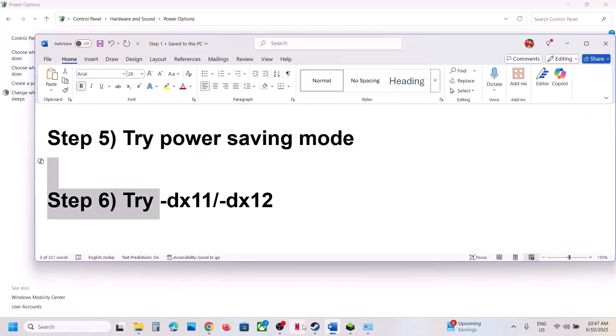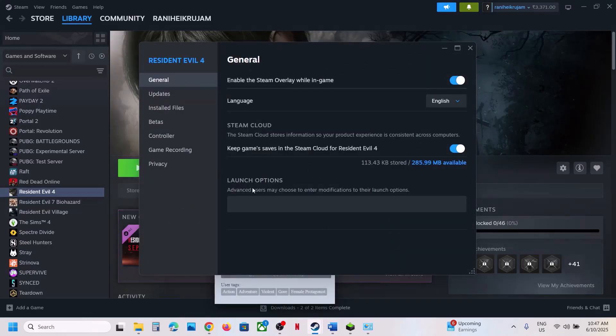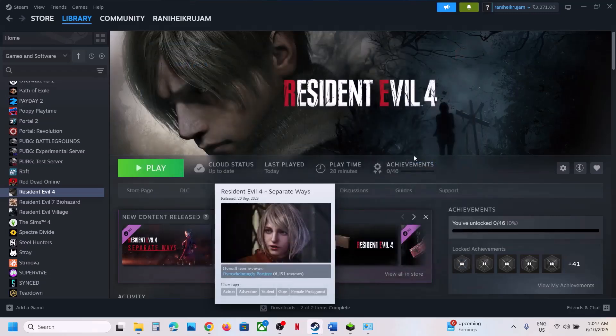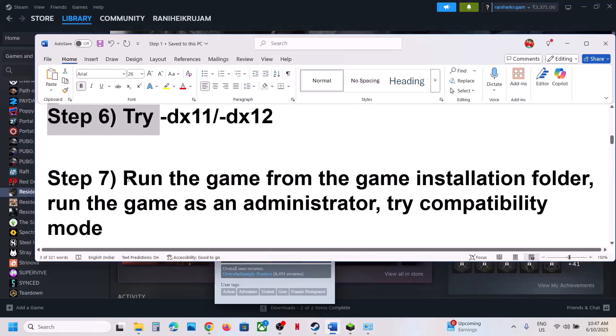The next step is to try DX11 or DX12 in the launch options. Right-click on the game, select Properties, go to the General tab, and type '-dx11'. Launch the game and check. If that does not work, try '-dx12', launch the game and check. Still not working? Remove this and follow the next step.